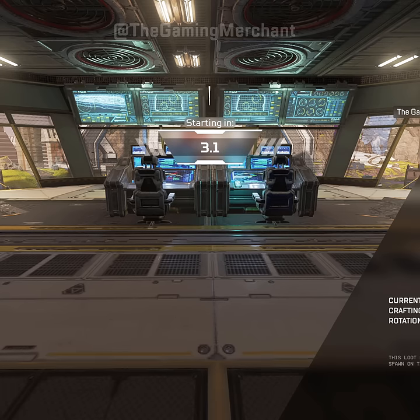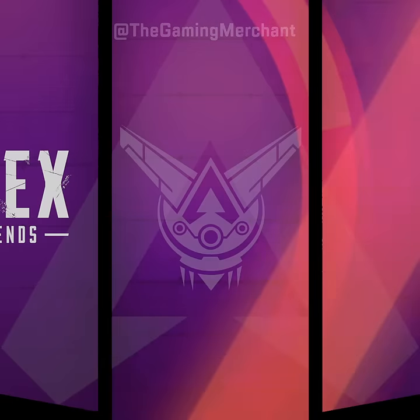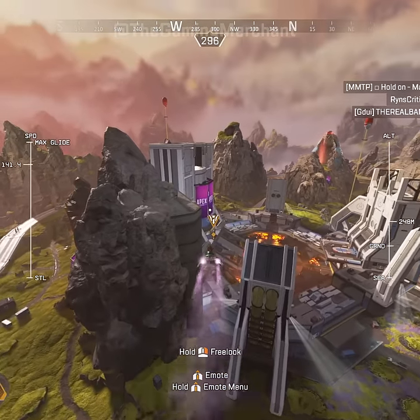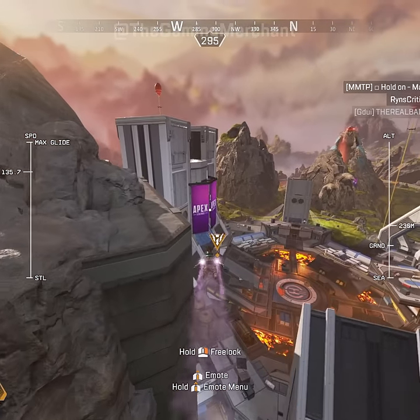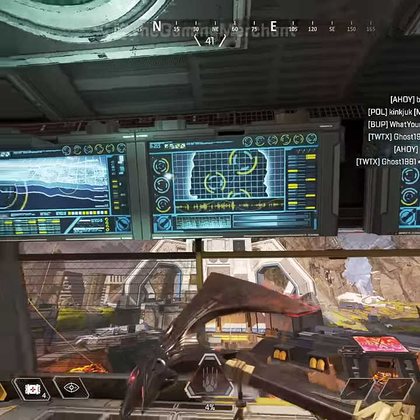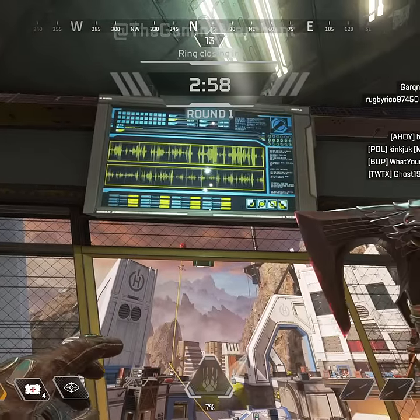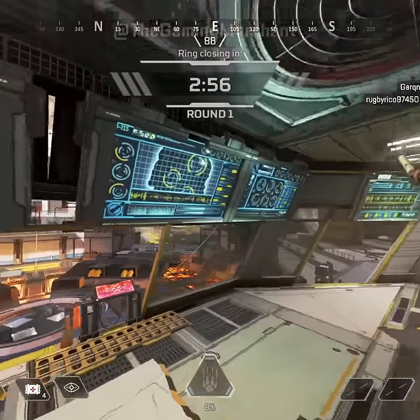A brand new teaser just dropped for Apex Legends Season 10. It looks like a World's Edge map update. On the loading screen you can see new monitors in-game with a countdown, so I went to explore it and take a closer look. It looks like some pictures showing some kind of seismic activity, and we have a few areas on the map actually located.